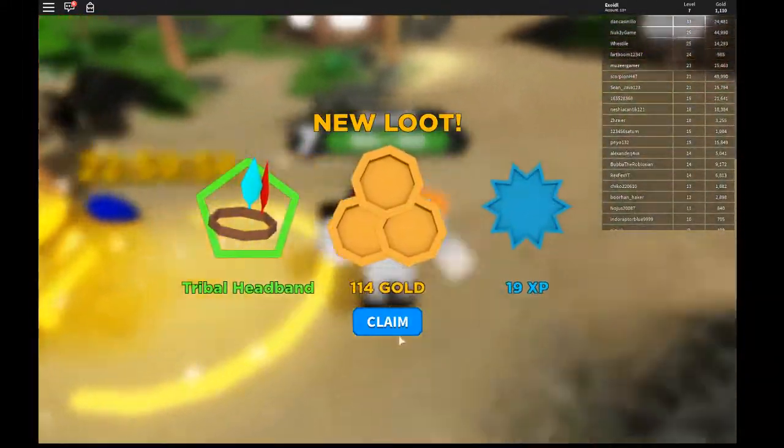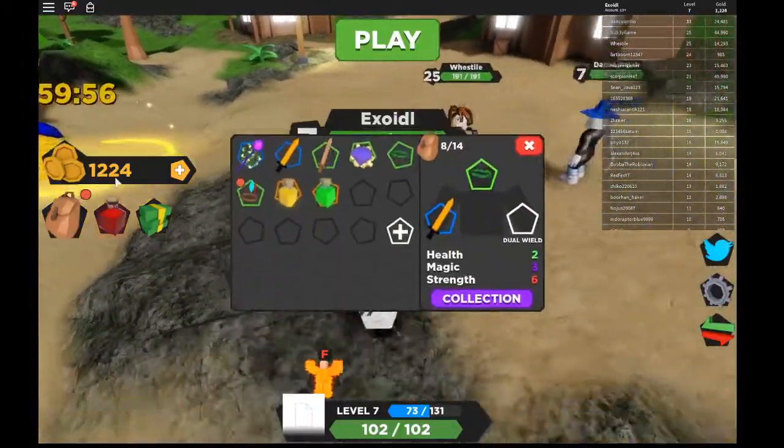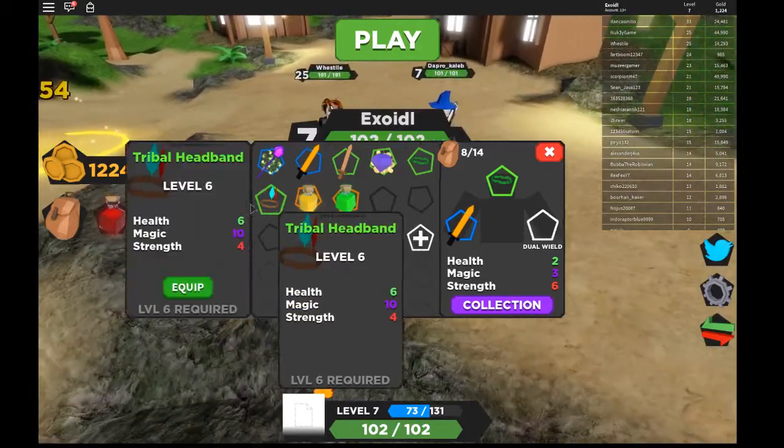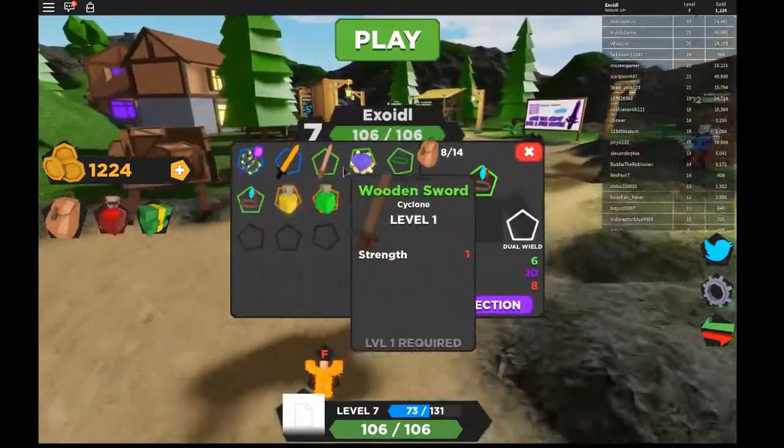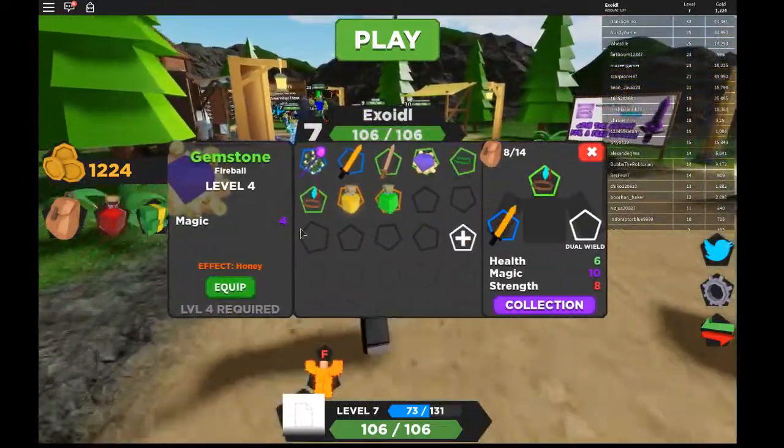Anyways, we go to the other ward, we got a tribal headband, we got a hundred. Oh, hell yeah! This is insane for magic. I'm a mage, of course — I'm a mage in any game, pretty much.